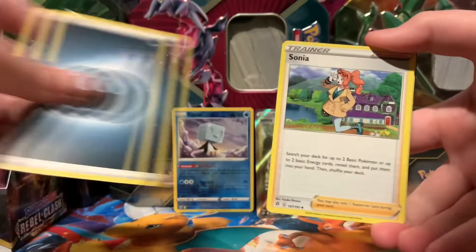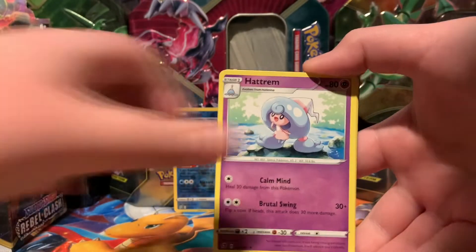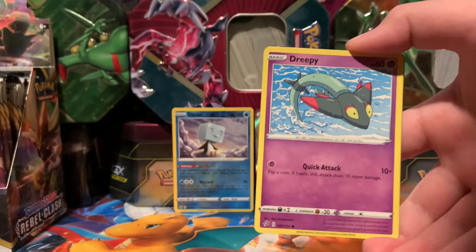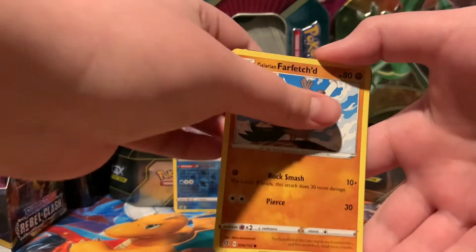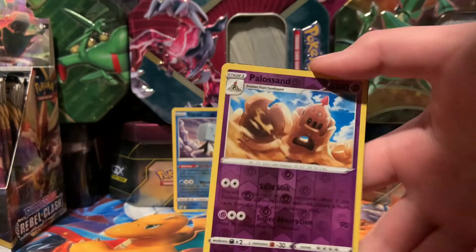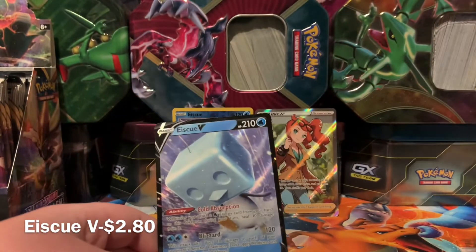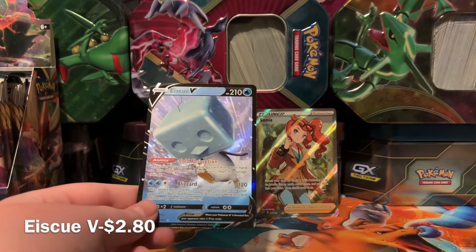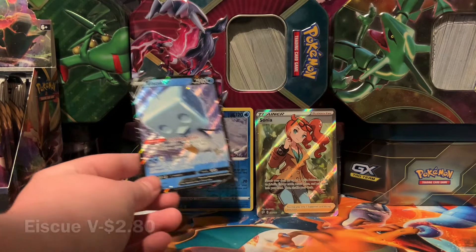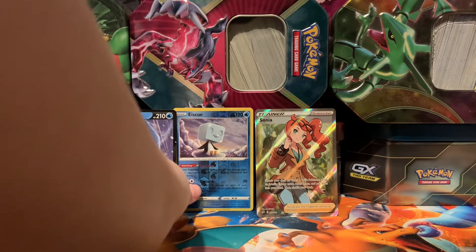Back with the pack. We have Dark Energy, Sonya, Masquerain, Hatterene, Bunnelby, Phantump. Galarian Farfetch'd, Honedge, Palossand. Reverse Uncommon. And Eiscue V! I didn't even know that was in this set, just like Sonya. We got two unexpected cards. But that goes perfectly with our Eiscue Reverse Rare.